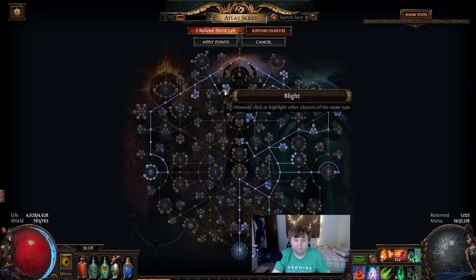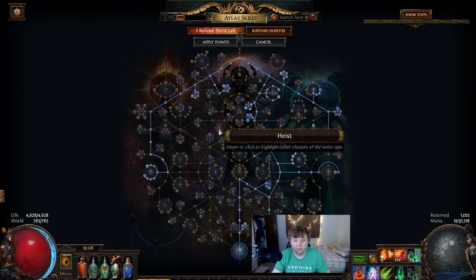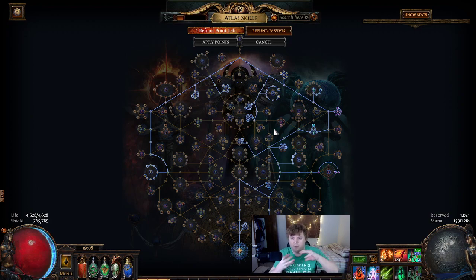I had a little bit of Heist on here for a while but we got rid of it — my character isn't really a heister. That'd be the next thing I'd add, but I'm also out of points so it's not happening. With Expedition, Breach, and Blight, my character is set up for covering a lot of area without really moving. Those three are perfect for that — my character matches my passive tree and what I want to do really well.